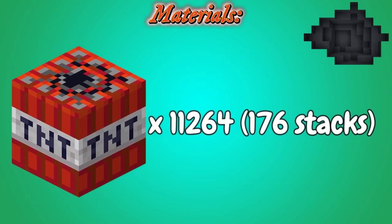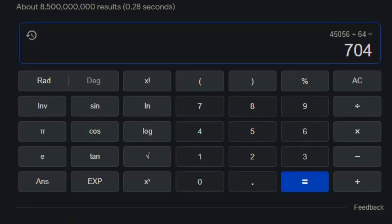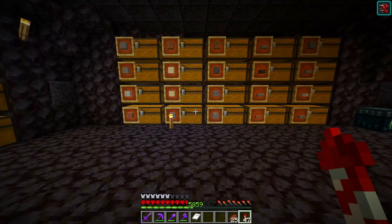Remember that time I said I'm not going to have to gather sand? Well, that's definitely not true anymore. Because to make this TNT, I'm going to need to gather... 704 stacks? I ain't no way. I did the math like five more times - that's 704 stacks of sand, which is the equivalent of 26 shulker boxes. What the heck have I gotten myself into? Oh my lord. Give me like a few hours and I'll be back with that sand.